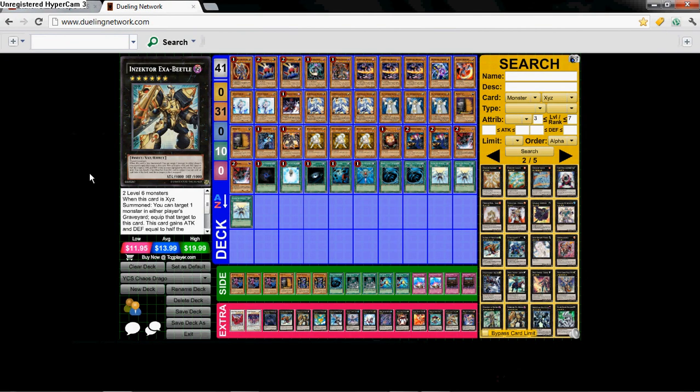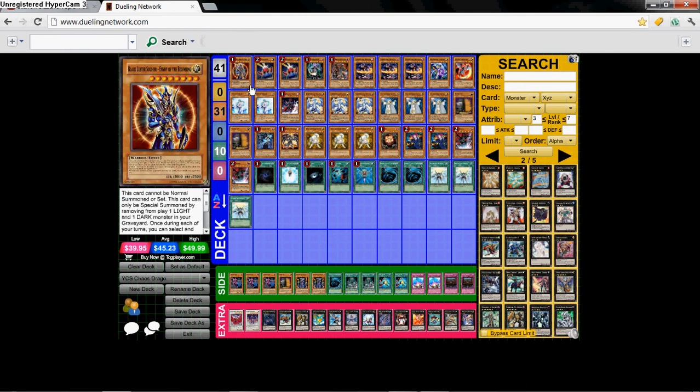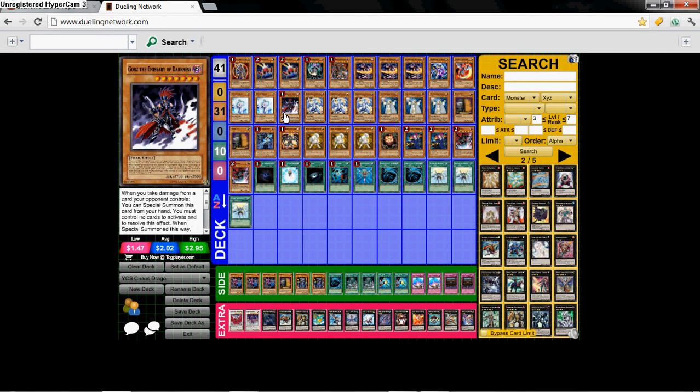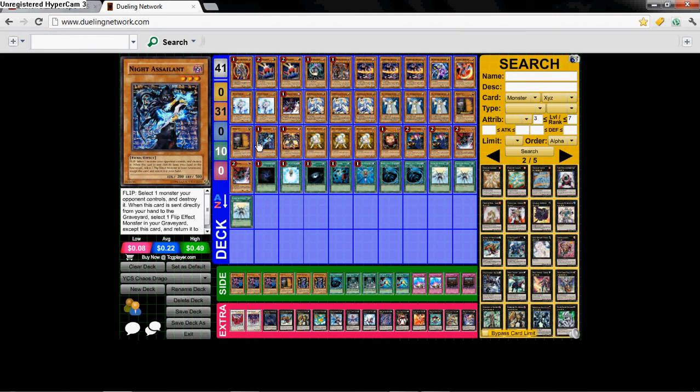I can't even believe with this amount of monster count he topped 8, but then again it is him, not me — what do I know? I'm not running his deck, he is. So here we go: we got a BLS, Double Card Trooper, Chaos Sorcerer, Dark Armed Dragon, Triple Dark Flare, Dimensional Alchemist, Eclipse Wyvern, Effect Veiler — two of them actually — Gorz, Triple Light Pulsar, Triple Lyla, Double Maxx C.